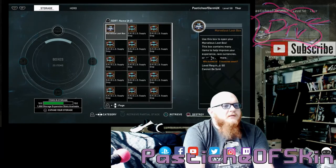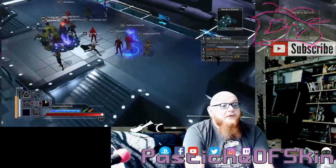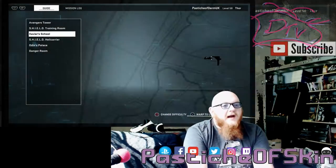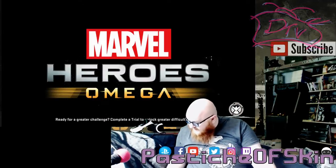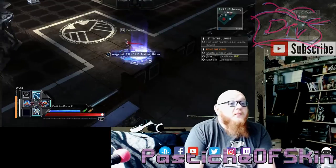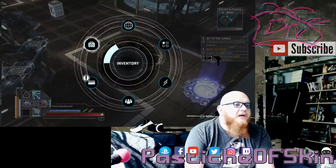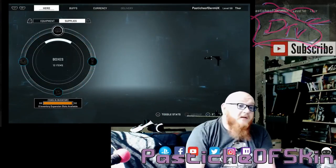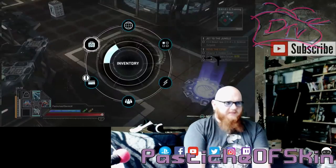Now we've got all the boxes ready to go. I was told last time that a good move is to switch headquarters to the SHIELD training room so nobody else's chat and comments are disturbing us while we open the crates. So we're going to sit here in a safe space and go through our crates without any noises interfering. We've got 12 boxes and we need a level 60 character.